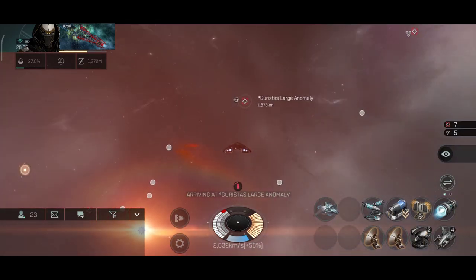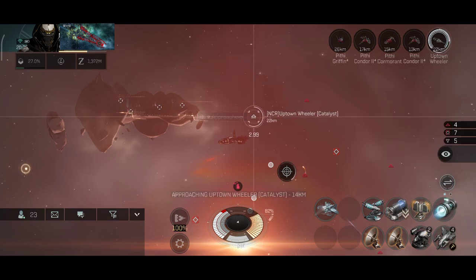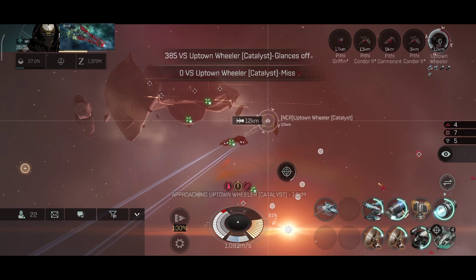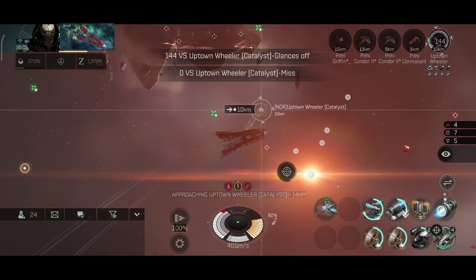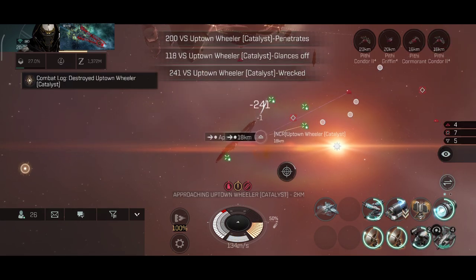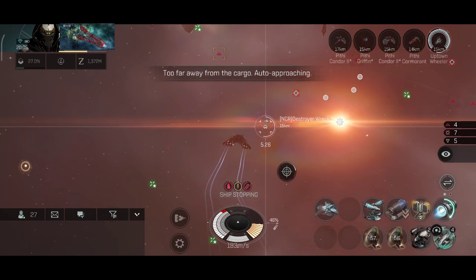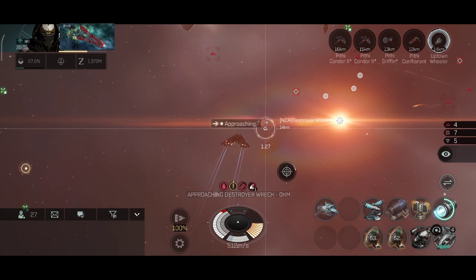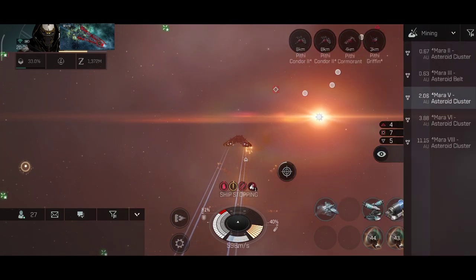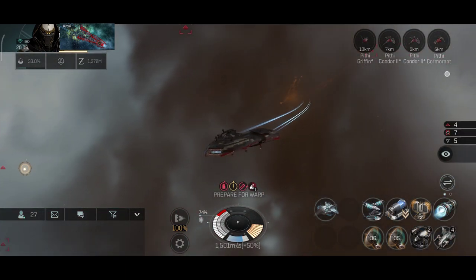Let's go to the next anomaly — oh, a destroyer, a Catalyst. That should be a quick kill. Speaking of destroyers, I did catch a Catalyst Navy once but it called in help so I had to warp out. Interestingly, I did have a couple of faction cruisers warp in on me — they were ready for me, mostly because I have a bounty on this ship. I think it's 500 million, and 2 billion on my main. Someone in the comments a couple of videos ago told me I have a bounty, so yeah — interesting.